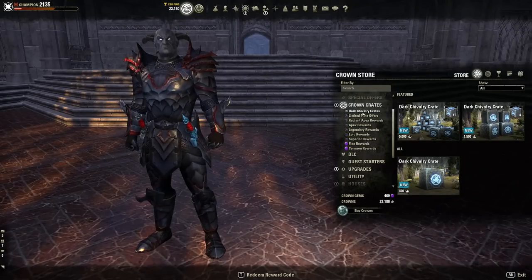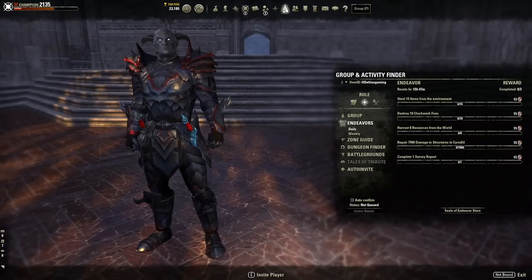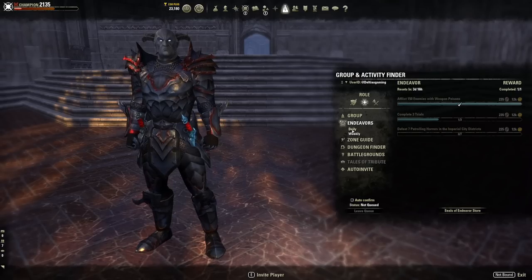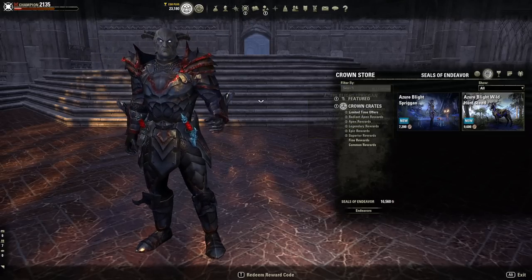Dark Chivalry Crown Crates — two ways to get a hold of them. You can buy a bunch of these items with crowns, or like me, use your Seals of Endeavors, which I've been saving for an entire year — 16,000. In case you don't know about the endeavor system, press G on PC and you get daily and weekly activities which you can earn a lot of endeavors over time, so you don't actually need to spend real-life money. Once you've got some endeavors accumulated, you come down here into Seals of Endeavors and it takes you to kind of the exact same interface with just different prices.